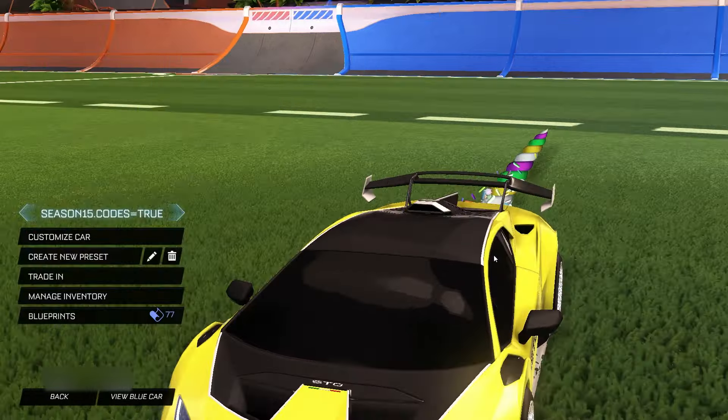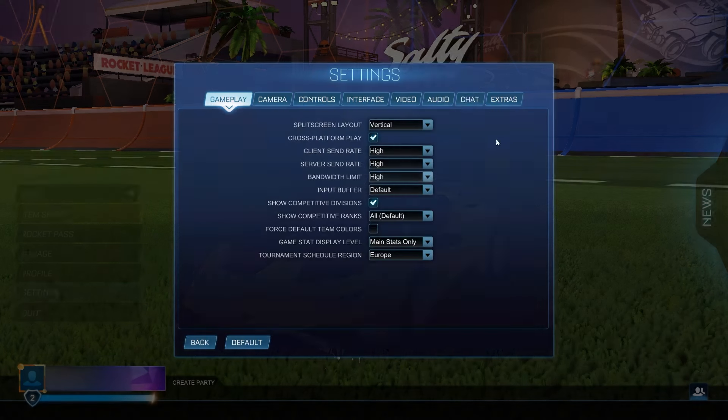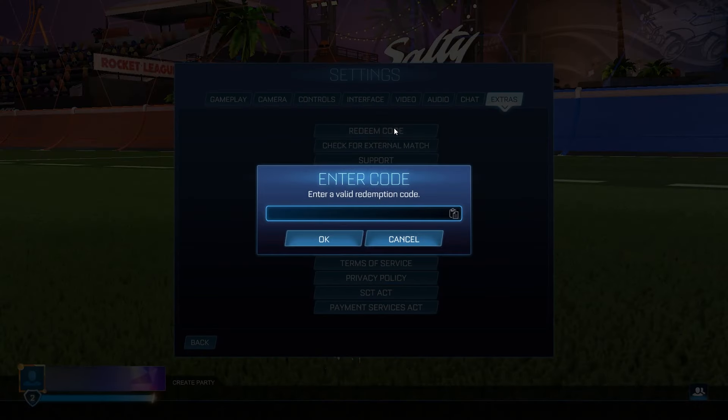At the end of the day, it's still a free boost and you cannot really be complaining about it. Let's go ahead and jump straight into the second code, which is going to be one of my favorite gold explosions in the entire game — the Sweet Score Gold Explosion.